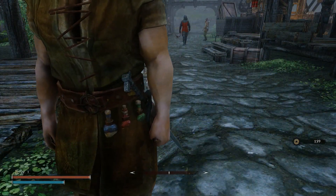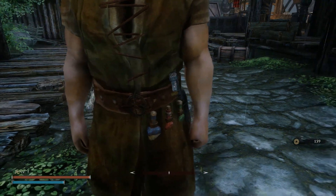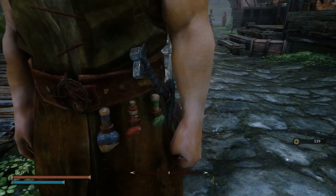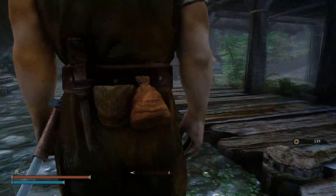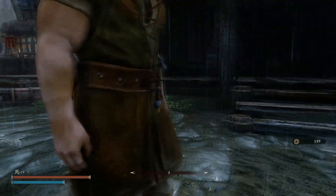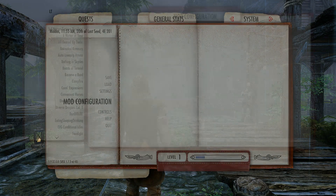I had to turn the items off and back on for it to work, but there you go — it's working. You've got three different potion types on the hip, a knife on the back, a satchel, and a coin purse. I have everything activated.